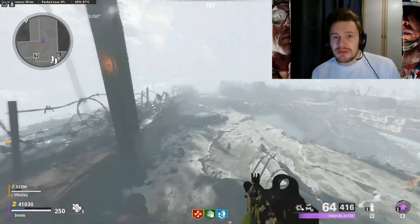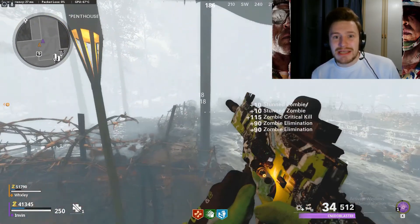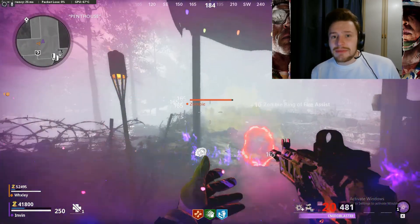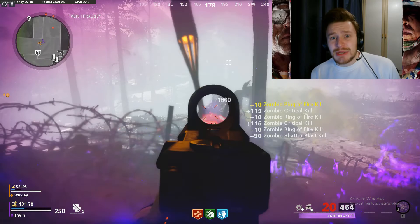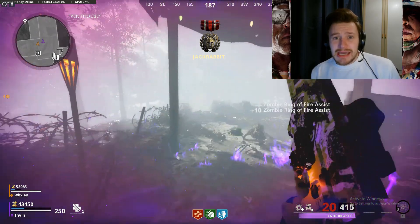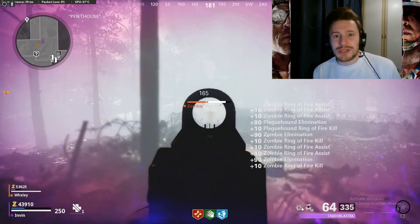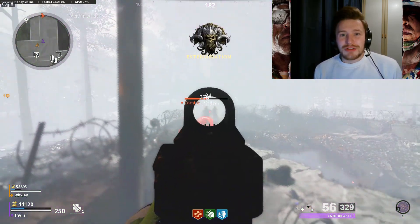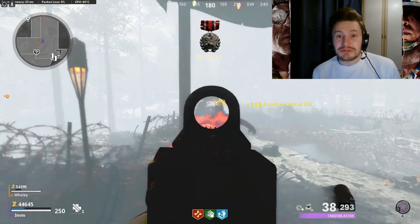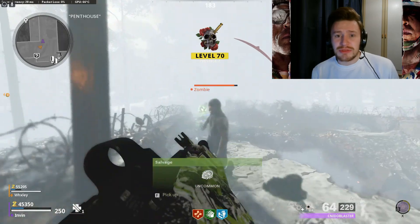If you're playing duo, both of you need the Ray Gun for this to work successfully, especially past round 40 when things get very hectic. Zombie health caps out in the late 30s and speed caps out in the late 40s in terms of rounds, so once you clear around round 49-50, the difficulty is fixed — only the number of zombies increases. With a pack-a-punched Ray Gun you have enough ammo to clear every wave up to at least wave 120, and from watching streams it appears viable up to wave 200-300.